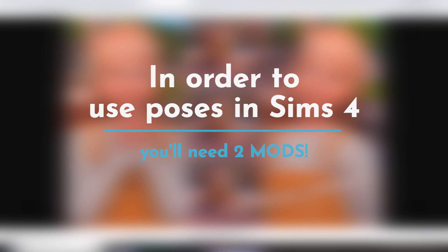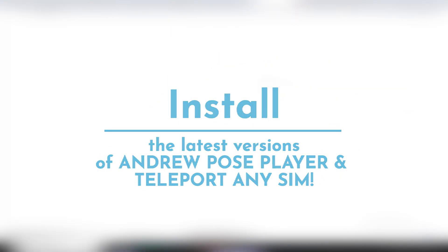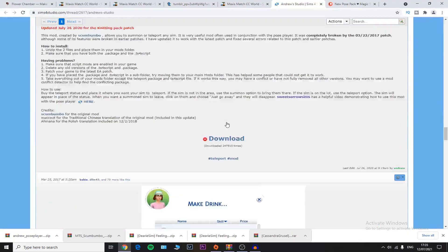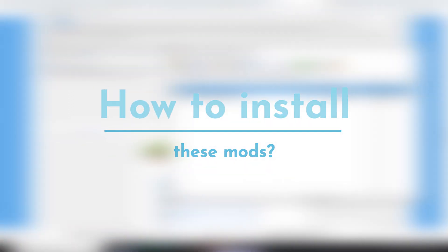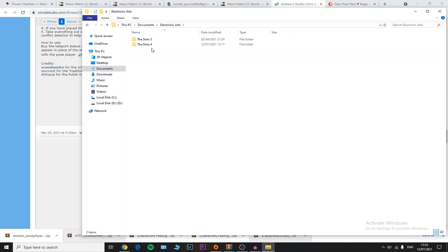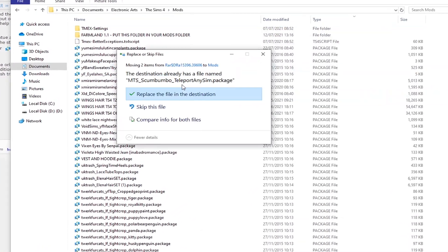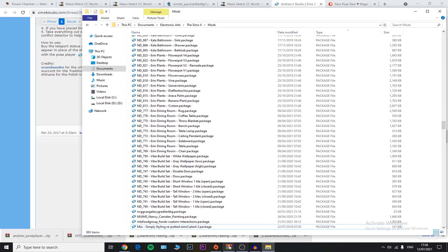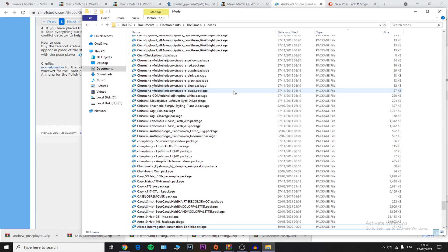To make your Sims pose in The Sims 4, you need two different mods. The first one is the Andrew Pose Player — I'll insert the link in the description below. Download it and make sure to install the latest version. You also need the Teleport Any Sim mod. To install these, use a file extractor since they come in zip format. Go to Documents > Electronic Arts > The Sims 4 > Mods, then drag and drop the files from both mods into your mods folder.